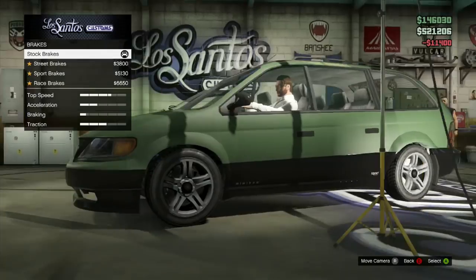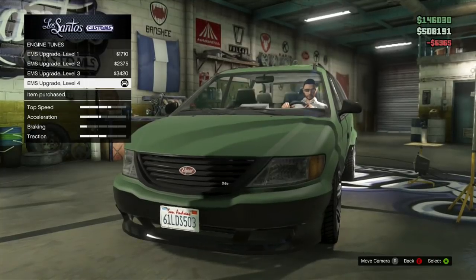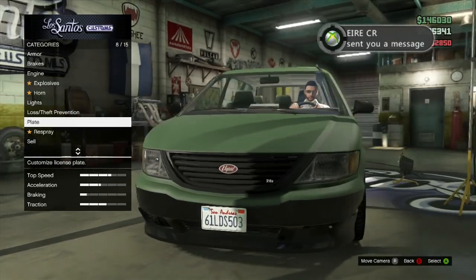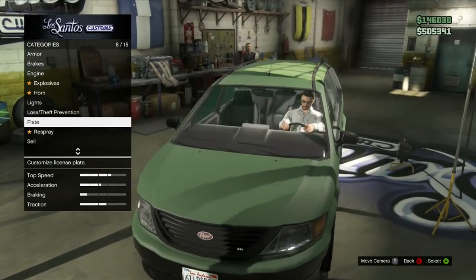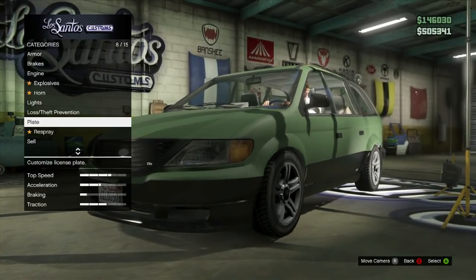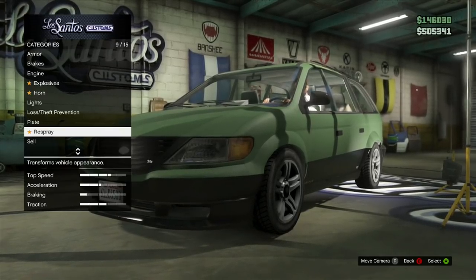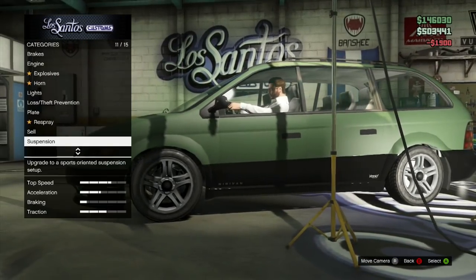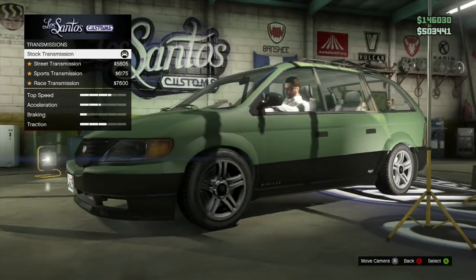We're going to put as much armor as we can, race brakes, and engine level four — avoiding the explosives and the horn, but we'll do the lights. I'm debating on whether to keep it a sleeper or go completely over the top with new wheels and crazy colors. Maybe in the future I'll do a sleeper minivan build. For the suspension we can only go as far as street, which is fine — race suspension would be cool but we don't really need it right now.